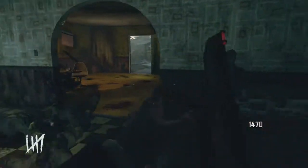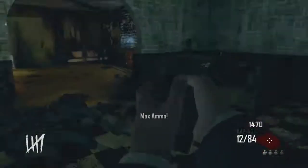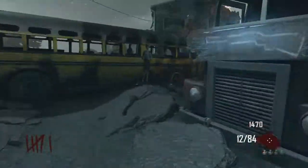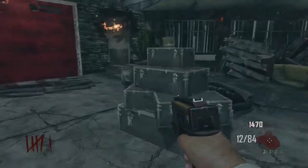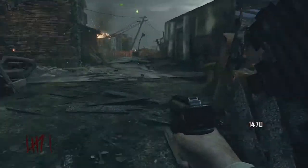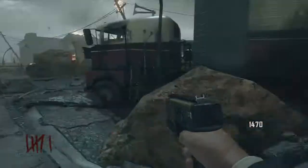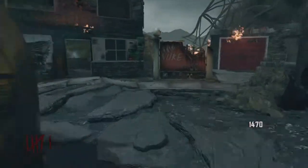That area works very well. I'm going to reload real quick and grab this max ammo, and then I'll show you guys the next area right out front here. The next spot is really simple — it is just running around this big moving truck right here. You can grab a whole crowd of zombies and take them just around this whole truck.